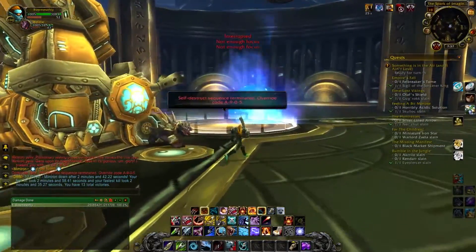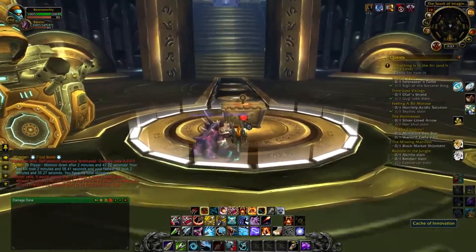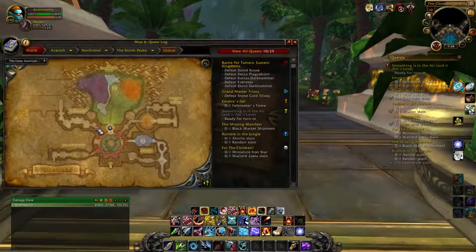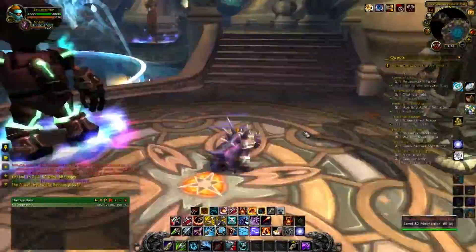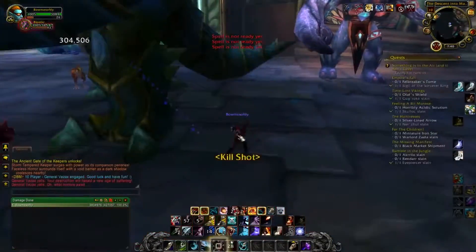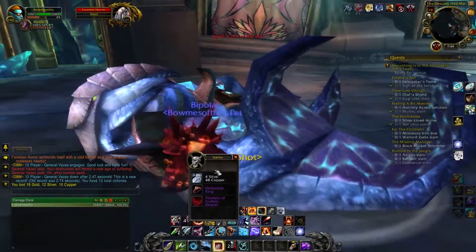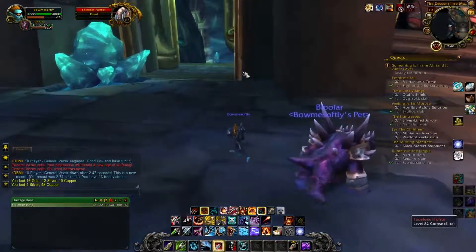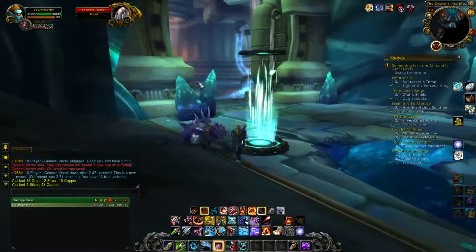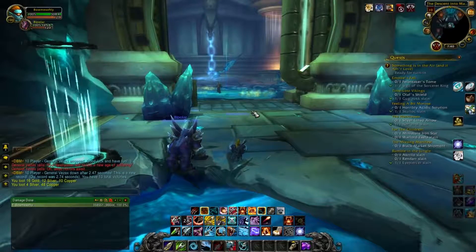That takes us to the last guardian — the weird-looking squid dude. Go back to the Conservatory of Life and down to the Hall of Memories. Just pull him — that's it. Now this is where the order of things is important. Because we used this character to get to Yogg-Saron, once you go through this gate it starts the encounter. You do not want to do that. What you want to do is just sit down and log out.